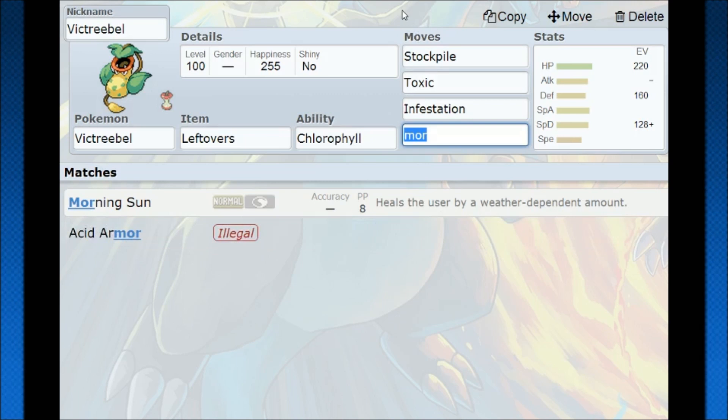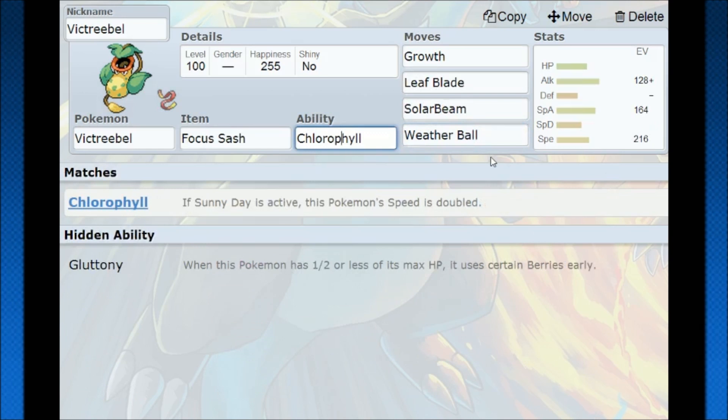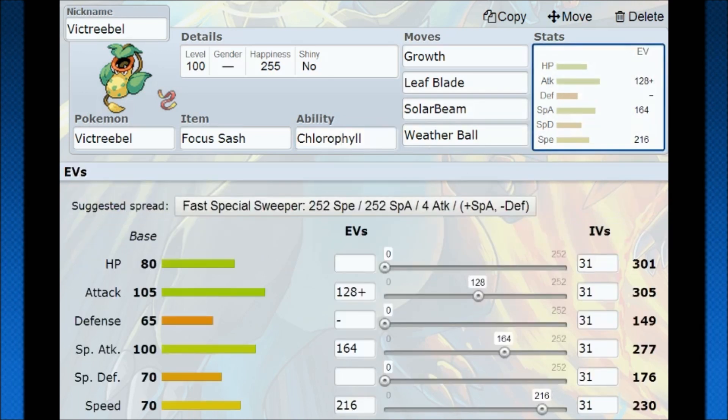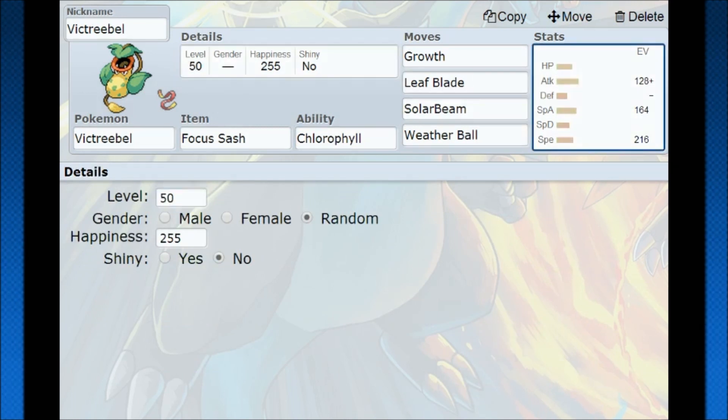Now the big usage here is the Chlorophyll ability. If you really want to make Victreebel strong, it's actually not that hard. You can become an incredible mixed special attacker in one turn with enough setup. All you need is a Pokemon with Drought — pretty much Ninetales holding a Heat Rock, giving you 8 turns of Sun. Ninetales can set up by throwing out Hypnosis or just being a sacrifice Pokemon. You bring in Victreebel, and Chlorophyll doubles your speed in Sun — so at level 100 you'll have 460 speed.